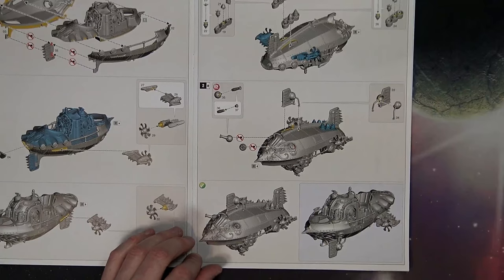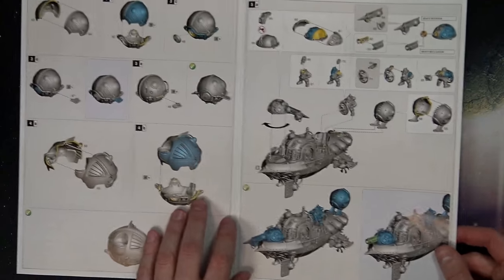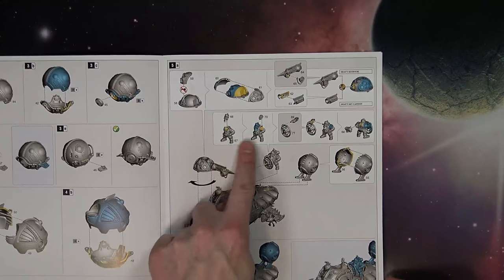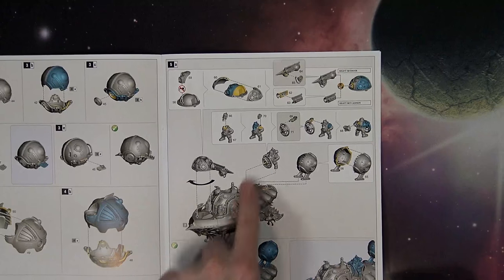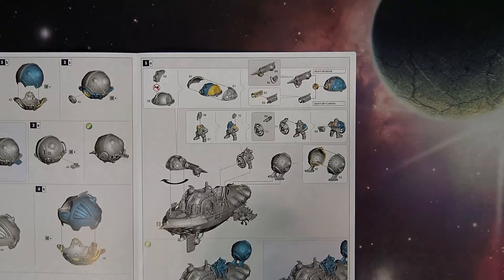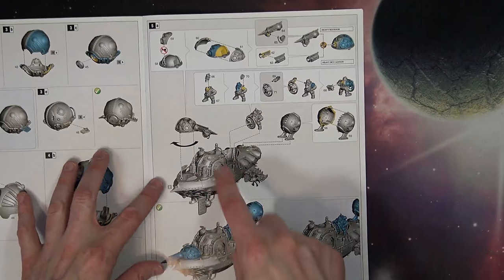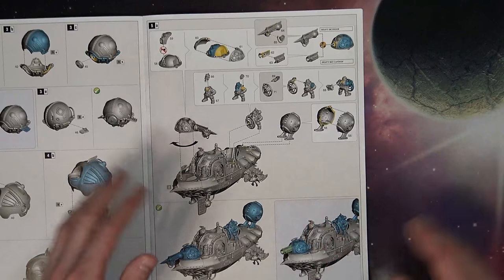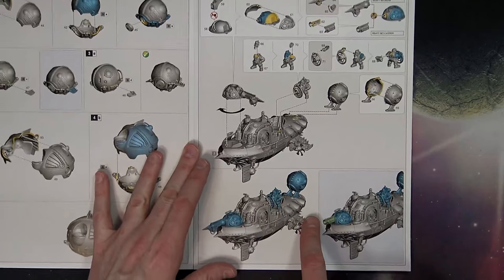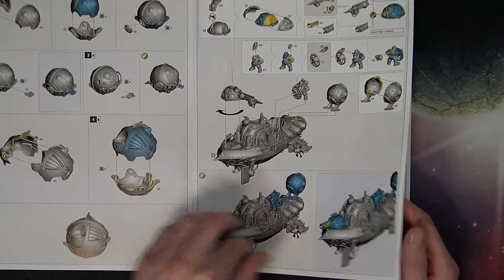There's the cannons — I think it's aether shock carbines — and there are ways to do multiple shots of that. Then there's the buoyancy Endrins and the little spot for the navigator. That's actually the captain, who comes with his steering mechanism. You've got a couple of different options: you can take the skyhook or a heavy sky cannon for the front-facing weapon. For your point defense, you've got bombs and can actually drop mines. And on the sides, you have those carbines.